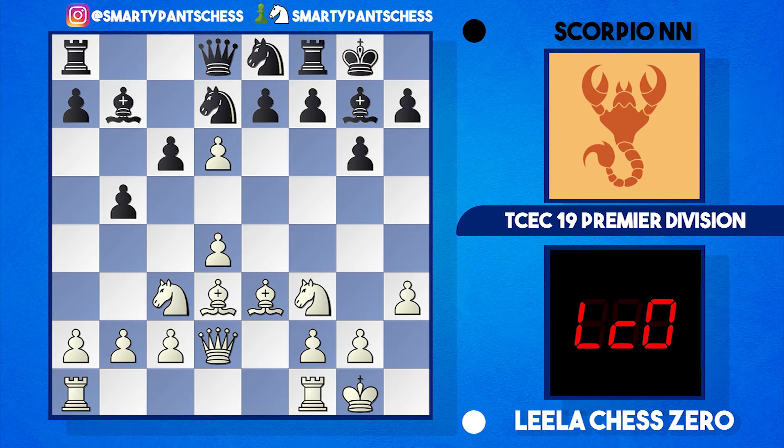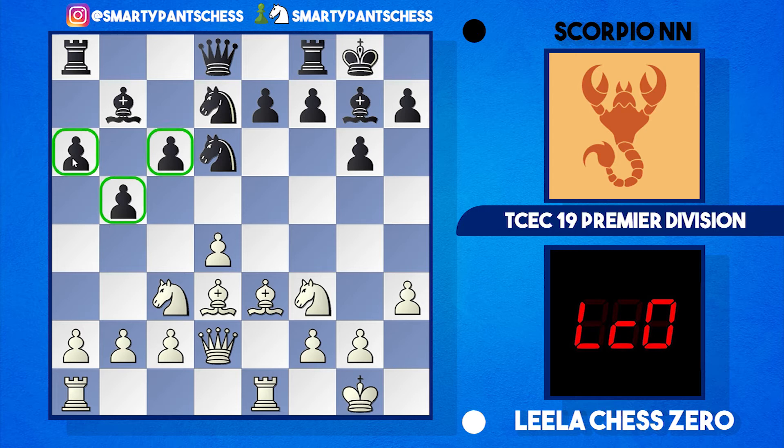In the game, Scorpion just maneuvered the knight backwards and Leela captured on d6. The knight is allowed to recapture, but this opens the e-file. Leela places the rook on e1 and Scorpion solidifies their structure with a6. However, a downfall to this structure is you don't really want the bishop on b7 — it's pretty much trapped. Unless you can get c5 in, this bishop is dead, so white has a good advantage already.